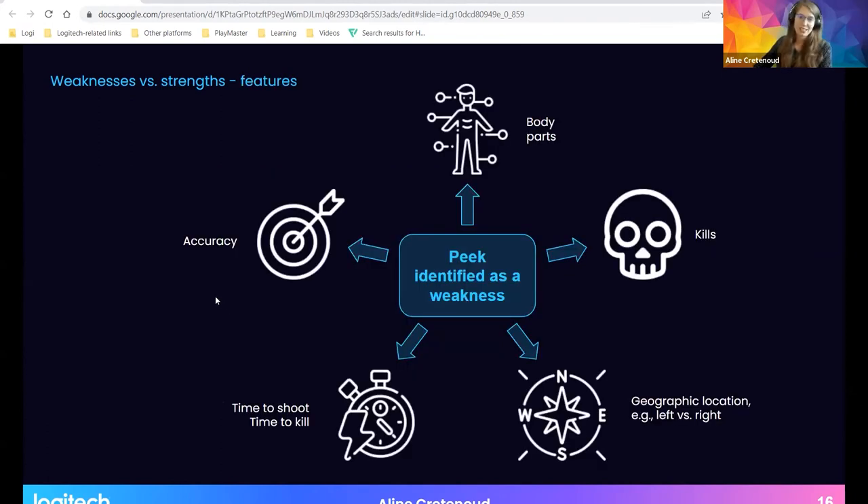Once we've highlighted a player's weaknesses and strengths at the skill level, we can dig further and look at features within each individual skill. For example, if peaking is identified as a weakness, we examine where exactly: accuracy, time to shoot or time to kill, geographic location — such as whether a player is better shooting left vs. right — number of kills within a time window, or body parts hit. This gives two levels of analysis: skill-level strengths and weaknesses, and then zooming in to specific features within each skill.